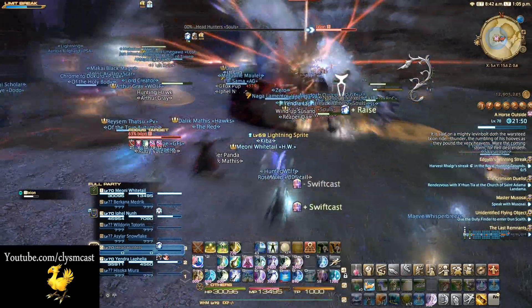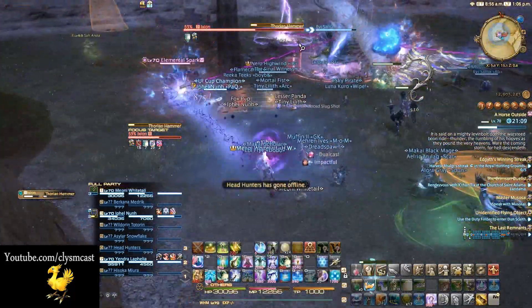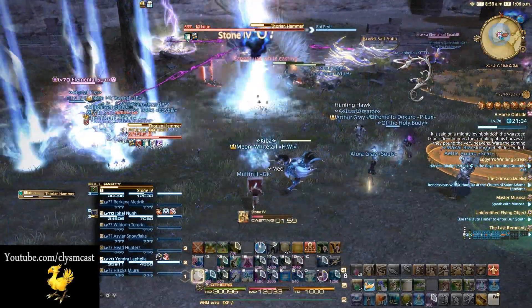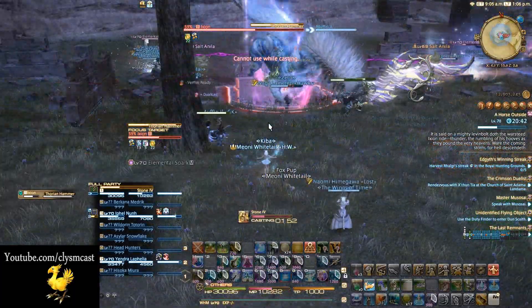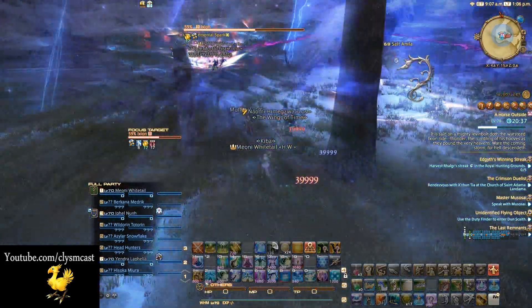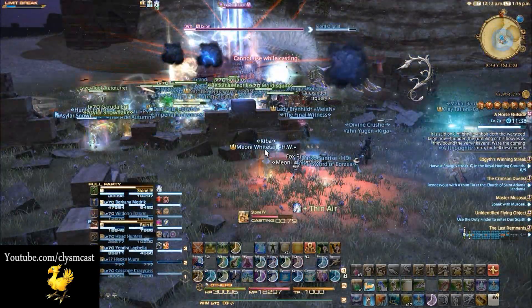Later through the fight, the boss will spawn lightning elementals. These need to be killed before the boss's Thorian Hammer move goes off. Failure to kill the adds will kill everyone nearby instantly and wipe the fate. Apart from this mechanic, the rest is just repetition of these AoEs.